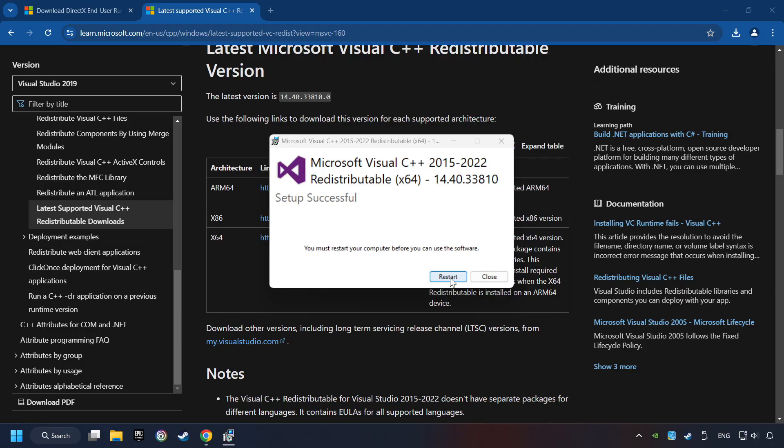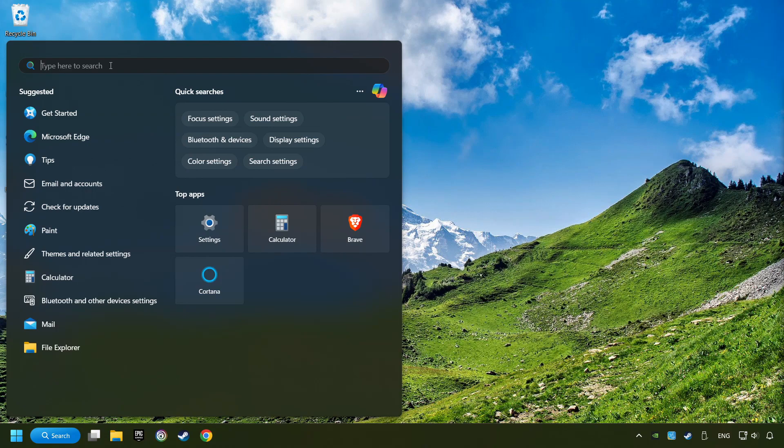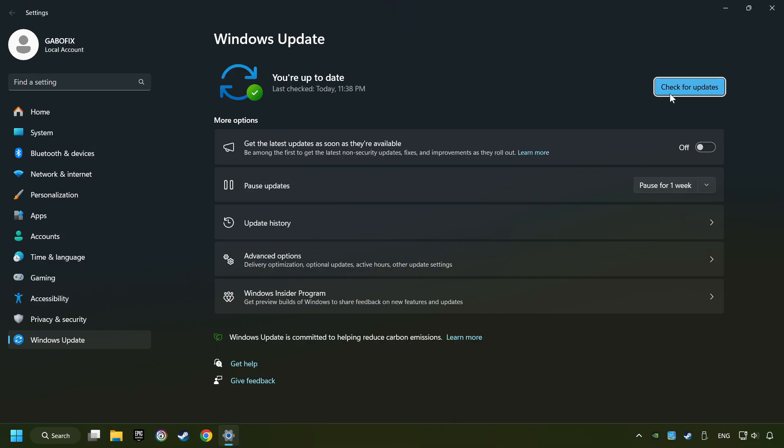Restart your computer. Then click on the search box and type in Updates. Click on the Check for Updates button. If the search has found any update, then download it. If the download has been finished, then restart your computer.